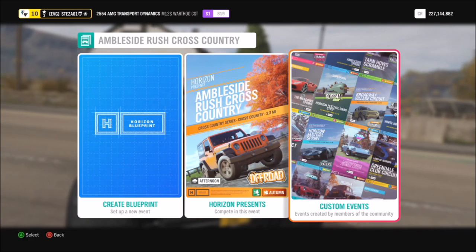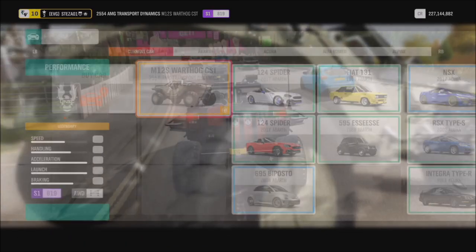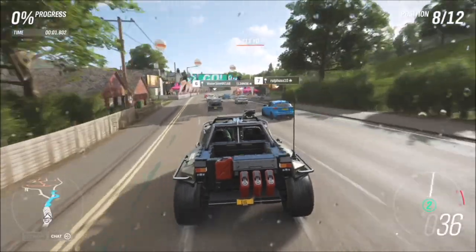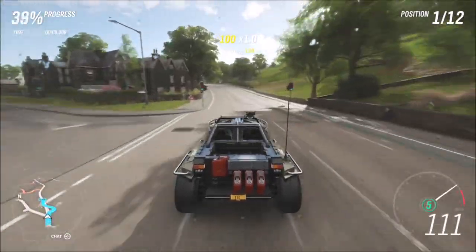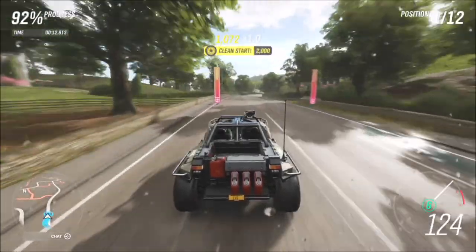Go over to custom events and type in the share code 622388275. This race is one of my usual ones where I send the AI drivers' tires off into their own little world so they smash into a brick wall, which is especially useful for the Warthog because it's not the quickest car. Even with a tuned engine it will still only max out at about 145.